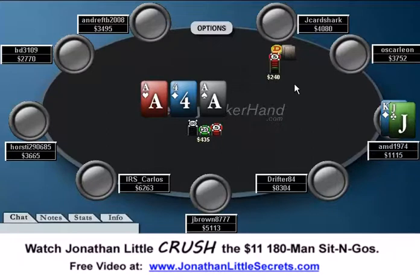So he elects to check. J Card Shark bets 240, and I think right here this is a pretty easy fold with King-Jack. The problem is you're going to be behind a decent amount of the time, and whenever you are ahead, you don't really know what turn card is going to be bad for you or if your opponent is just going to be barreling a lot. You don't want to go into call-down mode with King-High for your whole stack. Always try to think ahead in the hand — nothing really good can happen on future streets here.